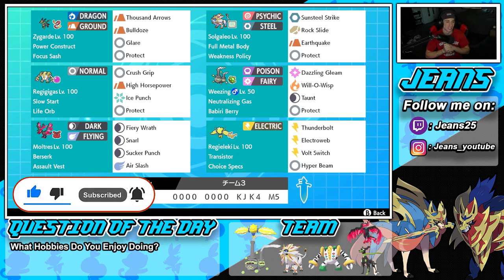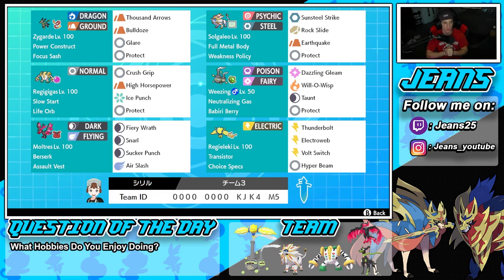This team has been going around the ladder pretty well. It's a good Zygarde and Solgaleo team. Solgaleo is an absolute beast with Weakness Policy, so this team has been working really well. Starting off in the top left corner with 10% Zygarde, Power Construct as its ability, Focus Sash as its item. We have Thousand Arrows for STAB, Bulldoze for STAB and speed control, and also to proc Weakness Policy on our Solgaleo, Glare for support, and Protect.